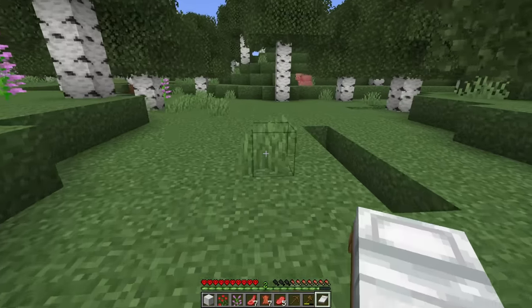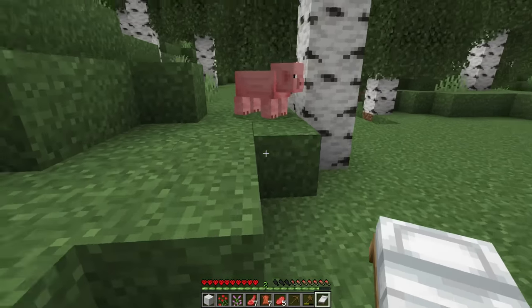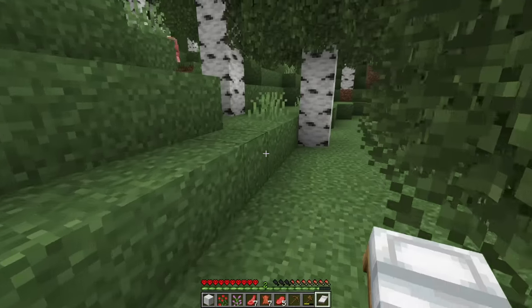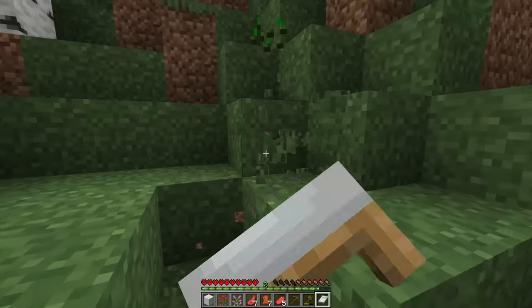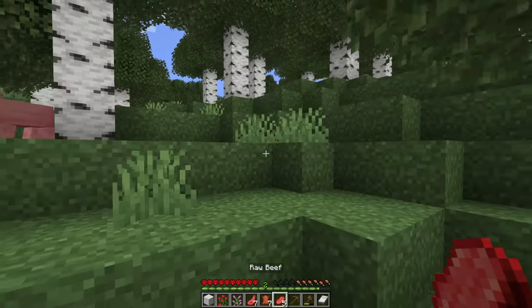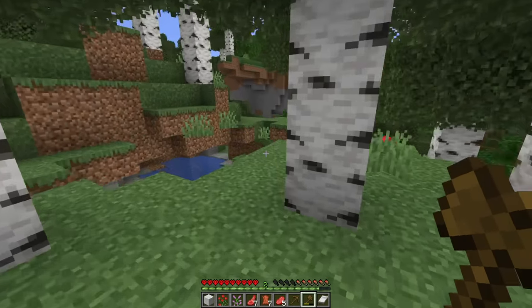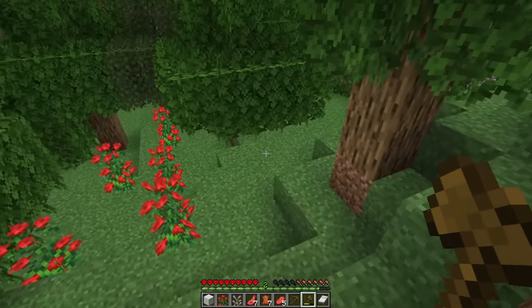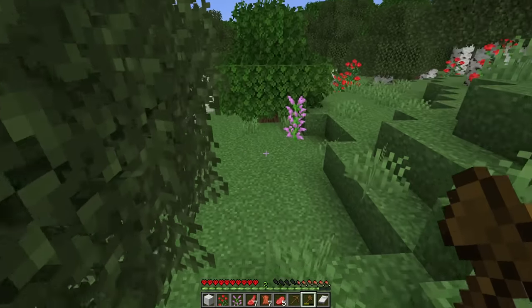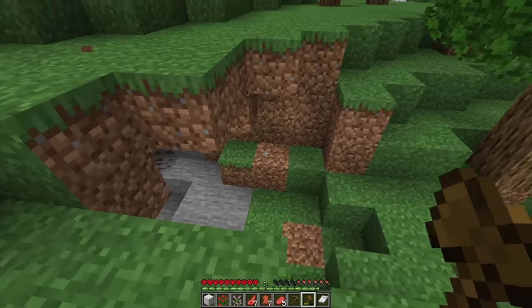Obviously we've got the dragon, getting an elytra, the end cities, all that cool stuff, killing the wither and everything, but I want to do some more building-focused goals and progression-focused goals outside of the advancements. I kind of want to do a traditional Minecraft Let's Play - get the iron farms and all those technical things and make unique buildings for each of them, all looking super cool.